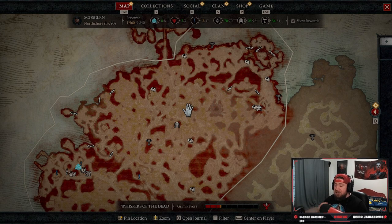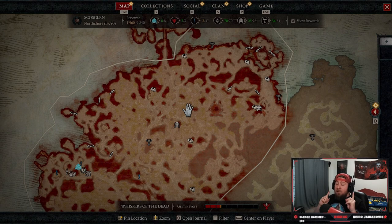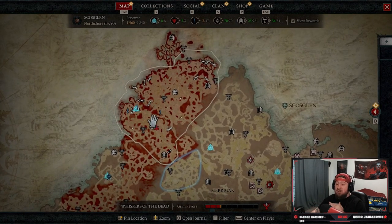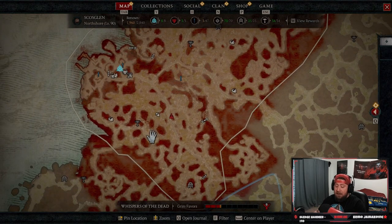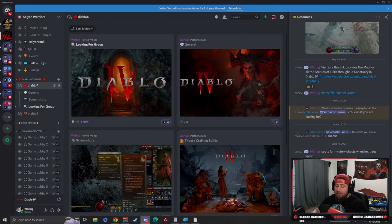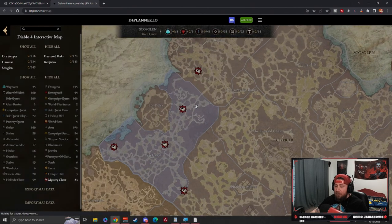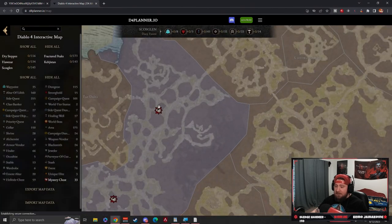Don't quote me if the D4Planner.io map or the other map link doesn't update live — we haven't fully tested that. What I do believe is that the mysterious chest does not actually change locations. The spots on the map are general locations, so when you zoom in you can say 'it's got to be right around here' and it should pop up near that exact location.